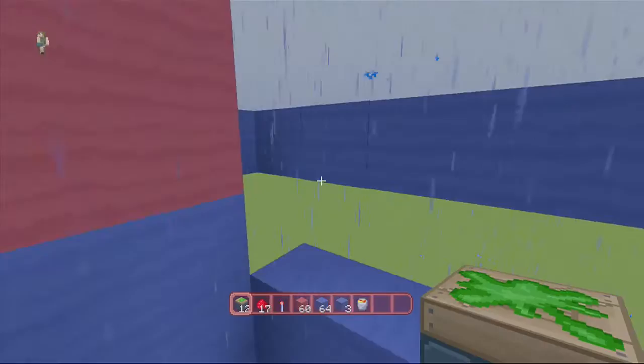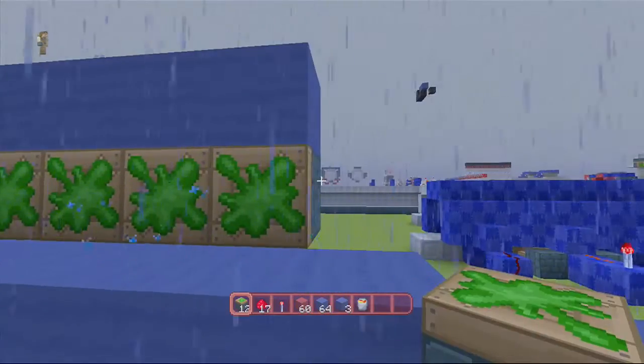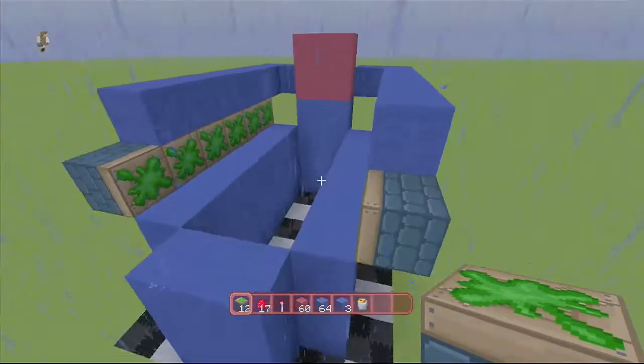Underneath those, grab your sticky pistons. Right here next to this wall go ahead and put 1, 2, 3, 4, 5, and 6 just like so. And the same thing on the opposite side: 1, 2, 3, 4, 5, and 6 just like so.